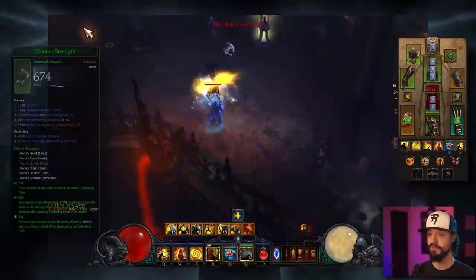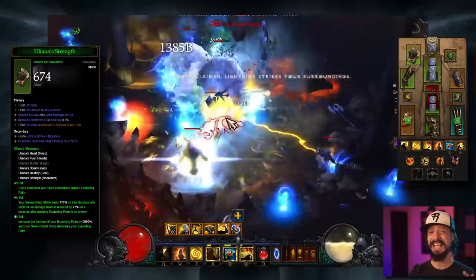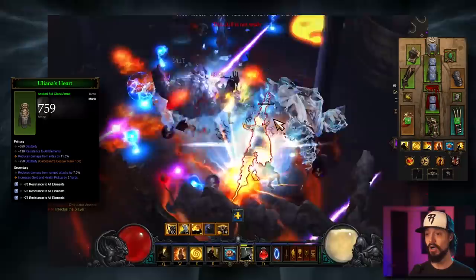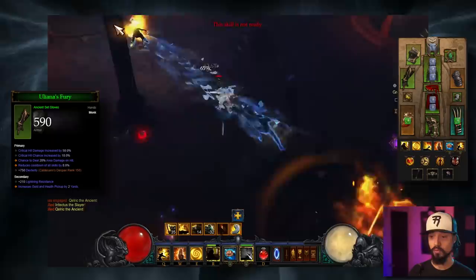Now for exactly what we want on every piece of gear. Shoulders: Dex, All Resist, Area Damage, Cooldown — we're stacking a ton of cooldown reduction on this build. Helm: Dex, Crit Chance, Exploding Palm Damage. Amulet: Cold, Crit Chance, Crit Damage. Chest: Dex, All Resist, Reduce Damage from Elites. Gloves: Crit Chance, Crit Damage, Area Damage, Cooldown.